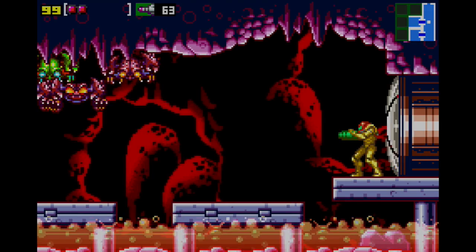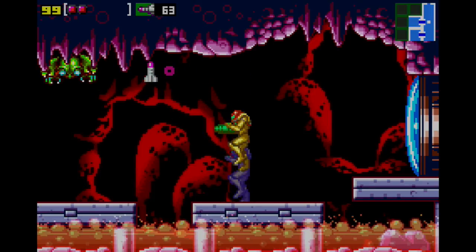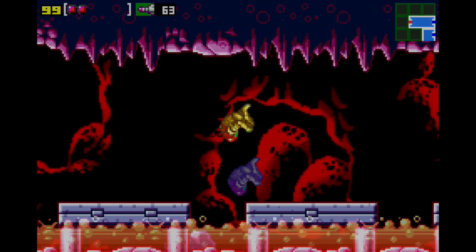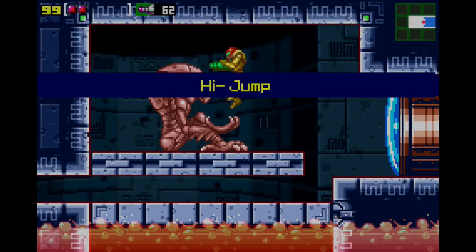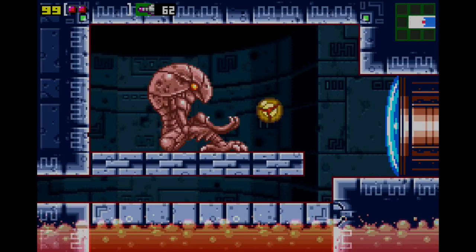We're stuck, so we're going to go in here instead. Normally you wouldn't want to come here yet, but since we're stuck we have no other option - we actually have to. And we're going to get the High Jump Boots. They go under miscellaneous, they increase your maximum jump height, and they also let you do this - which we couldn't do before. So that's kind of cool.